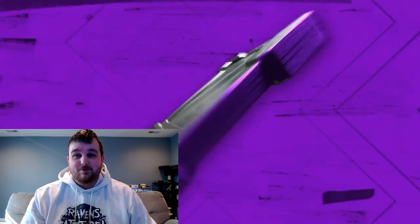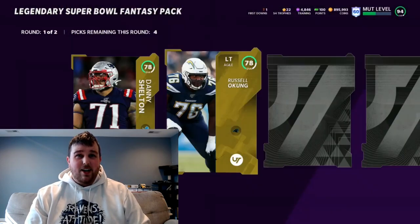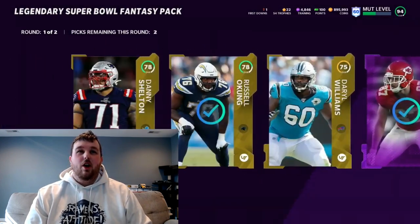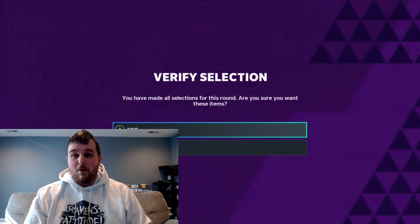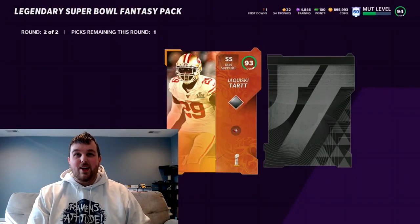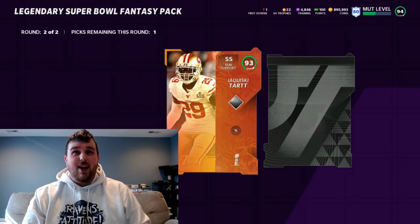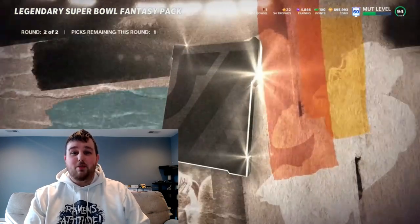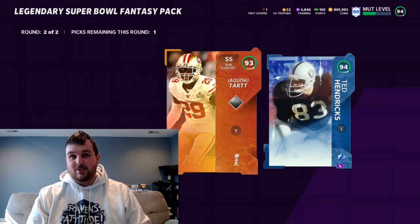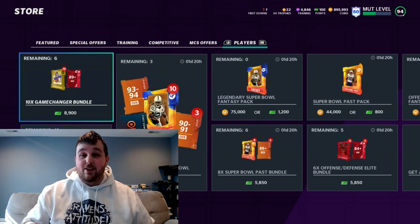One more pack to go — can we pull some heat out of this last one? Pack ten first round: we get a Travis Kelce power up. Trash first round, but final round of the final Super Bowl pack — let's go! Super Bowl card: 93 overall — Jaqui Sitart, I think that's how you say it. We'll take it — that's our best Super Bowl pull yet. And the legend: 94 Ted Hendricks! Does the target card go for more than the Hendricks? We'll find that out later.